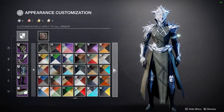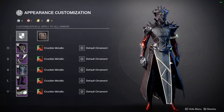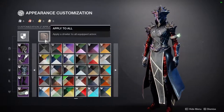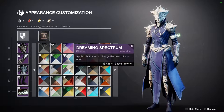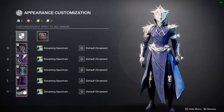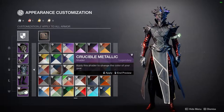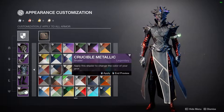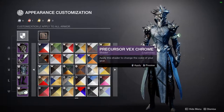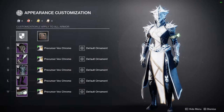I apologize if I'm not showcasing a shader you want to see — let me know in the comments below. Sato Tribe is one of my favorite shaders, if not my favorite. It looks so good with this set. Dreaming Spectrum from the Last Wish raid also looks super good with this one. Crucible Metallic is from Forsaken Crucible. Precursor Vex Chrome is what I'm currently using on my Warlock and it looks really good.